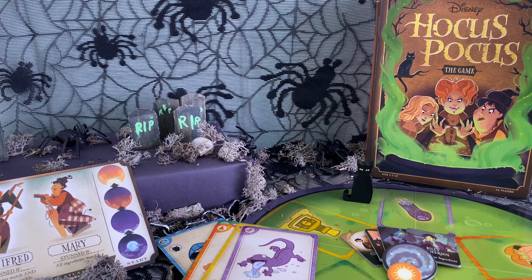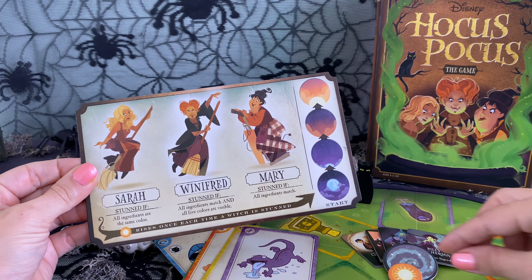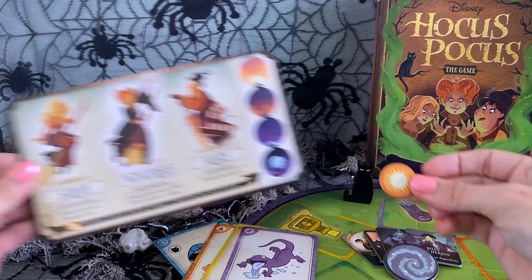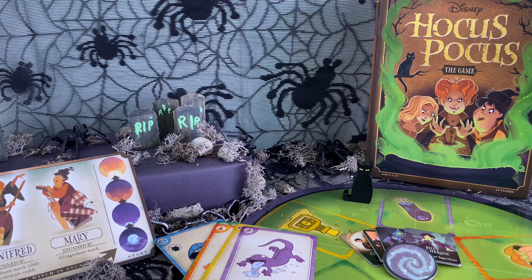In this game we're going to work together to play the ingredients. Here are the ingredient cards — ingredients like Newt Saliva, Thinone Tongue, and a Dash of Pox. We're going to play these ingredients into the cauldron to ruin the Sanderson Sisters' potion.